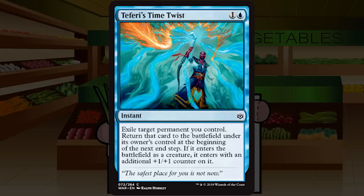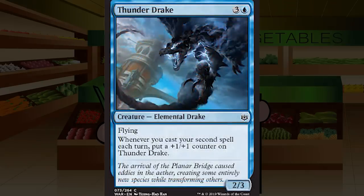Teferi's Time Twist is one and a blue for an instant at common: exile target permanent you control; return that card to the battlefield under its owner's control at the beginning of the next end step; if it enters as a creature it enters with an additional +1/+1 counter on it. Like previous blink spells, this really depends on how good your ETB effects are. Getting the counter is nice — you don't have to be abusing ETB to get value — and you can flicker your walkers to reset them. I'll have to play with this to determine if it's just playable or not. Optimistic C for Teferi's Time Twist.